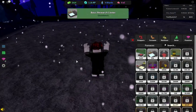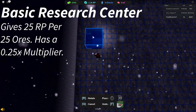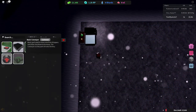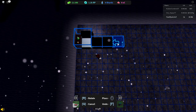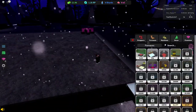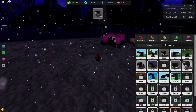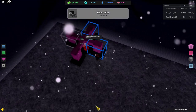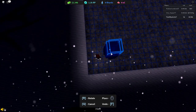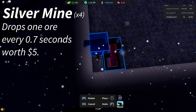Once you have your basic research center, place it down somewhere around here on your base. Get some conveyors, then go into the shop and buy four silver mines. Withdraw all of the basic iron mines and put your silver mines in their place.